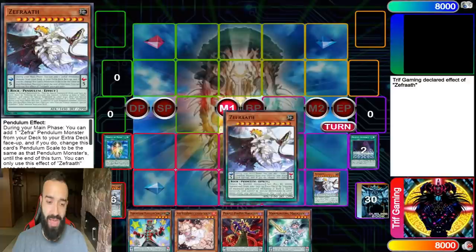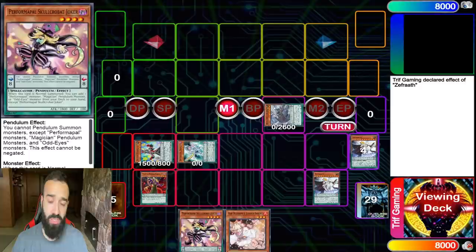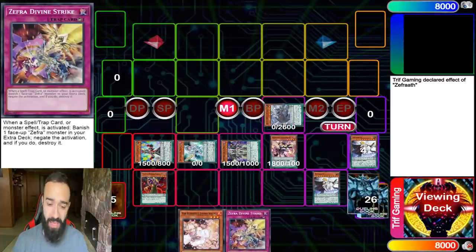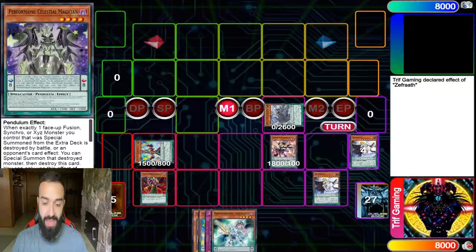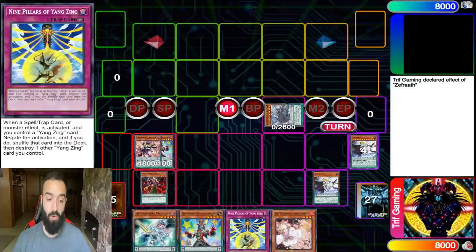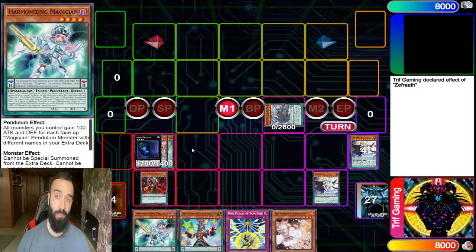The best play here would be to search Oracle of Zephyrus first, then Pendulum Call it away because Sorcerer can get a free plus. If you're trying to OTK you'd go for Harmonizing, but I want this to be control. Instead of summoning Harmonizing, I'm going to keep it in my hand, use Zephyr Nui to search Nine Pillars. It's the exact same combo every hand - it's so simple, the easiest combo ever.